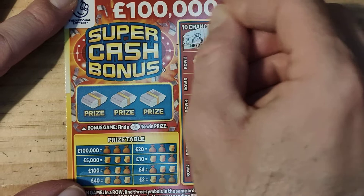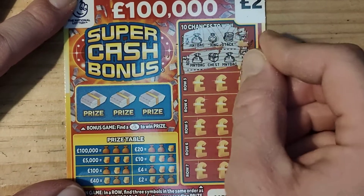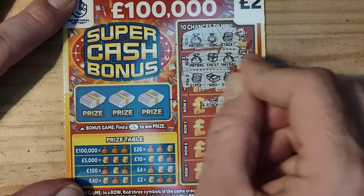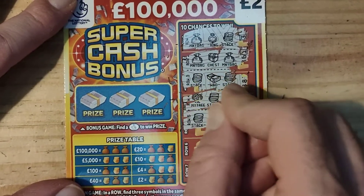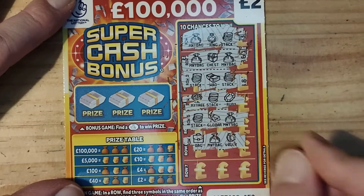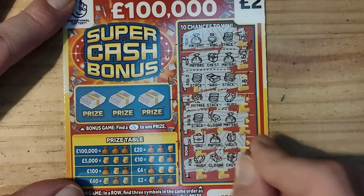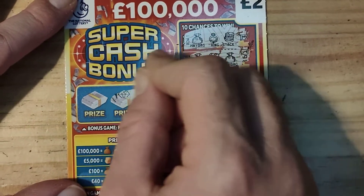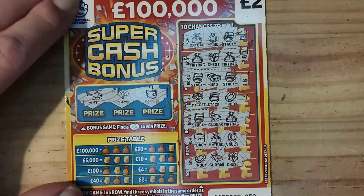Last one guys, here goes. Stack, ring, bag, bag, chest, bag, stack, wad, stack, ruby, stack, money tree, money bag, gold bar, stack, vault, bag and a bag, chest, gold bar and a ruby. Any fingers? Wad, a gem and a helicopter — so no win on that one.